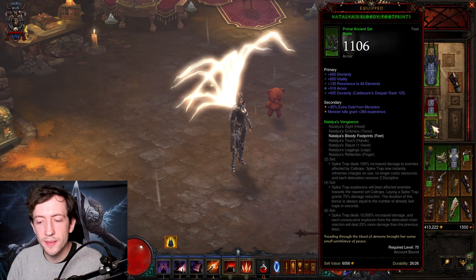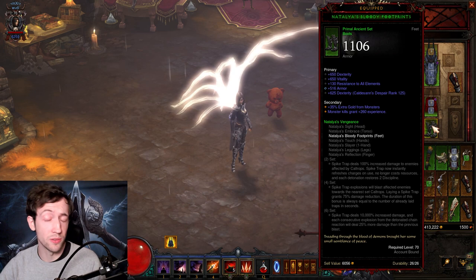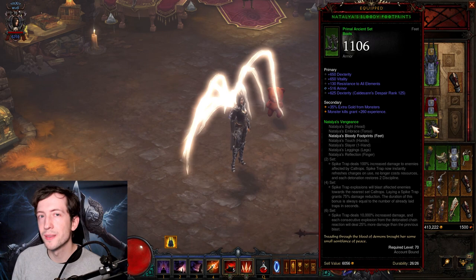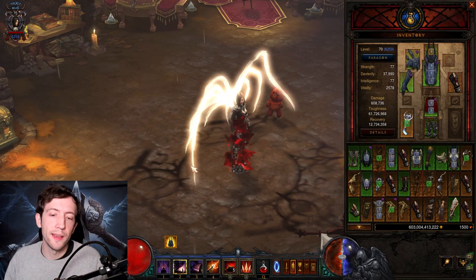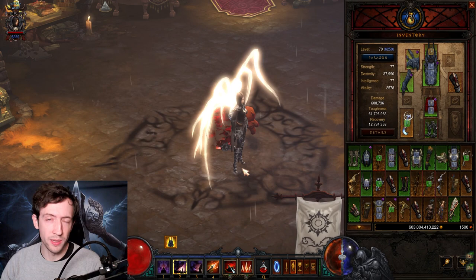This chain reaction is important because of the six-piece bonus. Similar to other sets, it has an insane 10,000% extra damage through consecutive explosions. The latest trap is the last to explode. You can have a chain reaction of up to 10 explosions, and each deals 25% extra damage more than the previous — up to a 225% bonus. This raises the average damage of the traps by 112%. So the general playstyle revolves around setting up Caltrops for the two-piece bonus and then having chain reactions of exactly 10 Spike Traps exploding, then repeating: five traps, explode, five traps, explode.